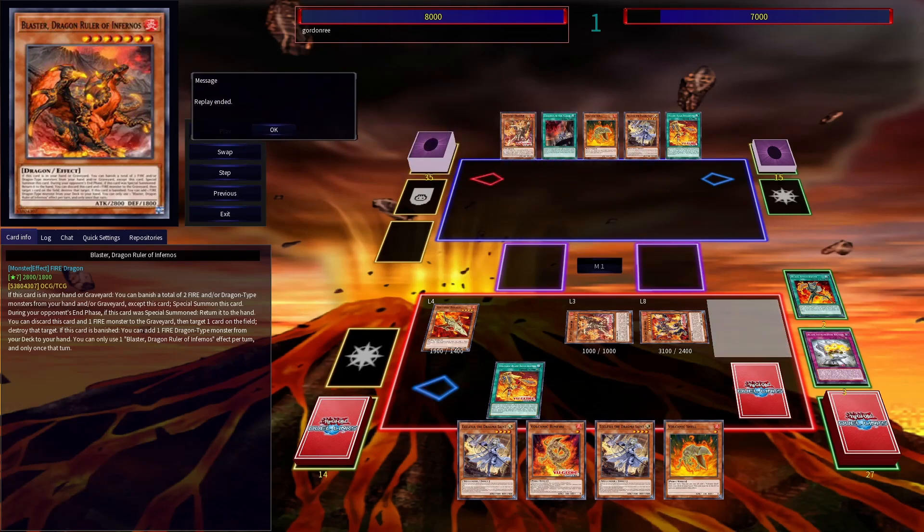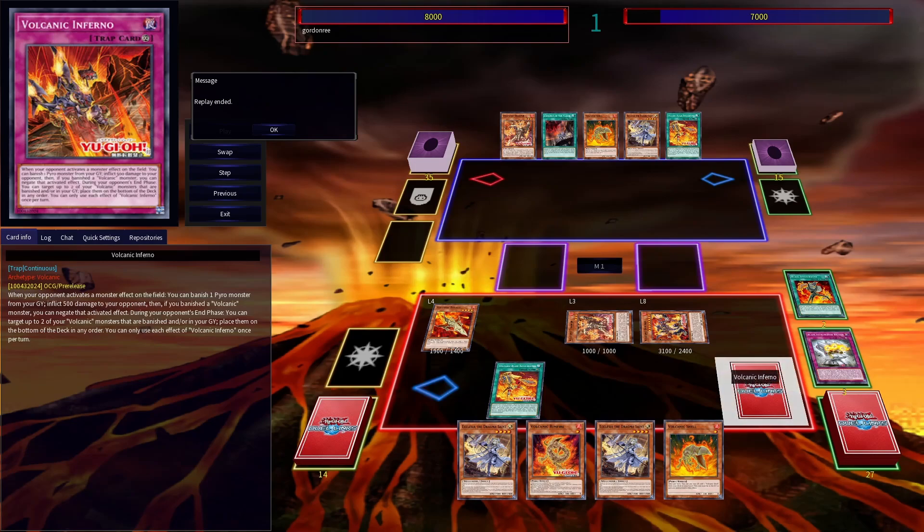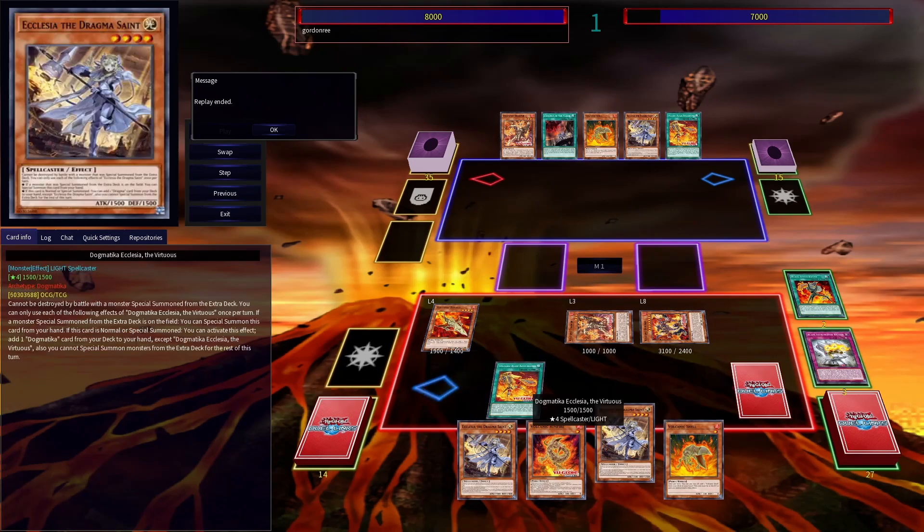So what does this end board do? We have the burn effect of Emperor, the monster negate of Inferno, and the quick-effect Raigeki offered by Reload as we still have Scattershot access. Then on the follow-up we have plenty of cards for the Accelerator, and Ecclesia to get us going and win in the grind game.